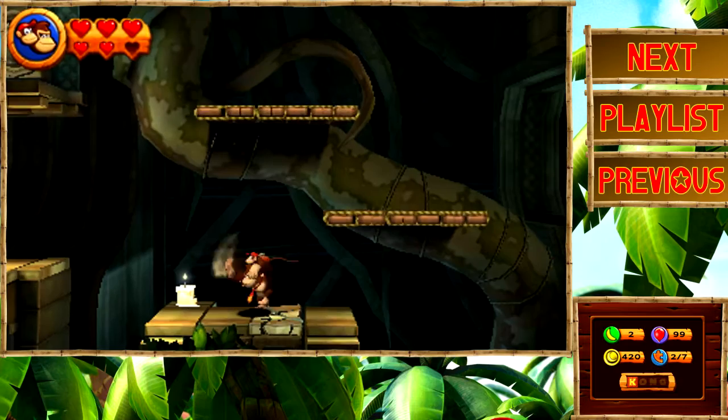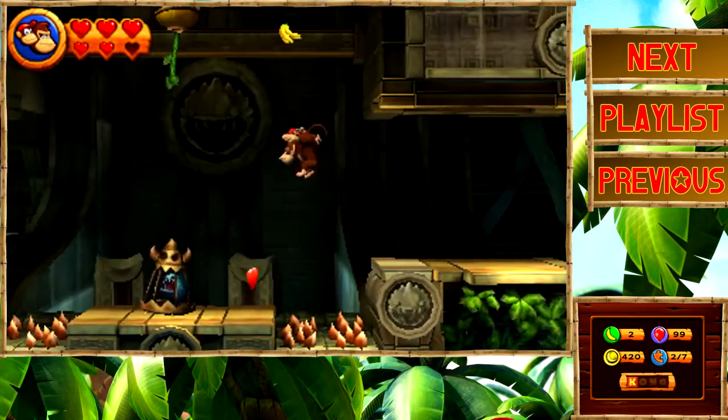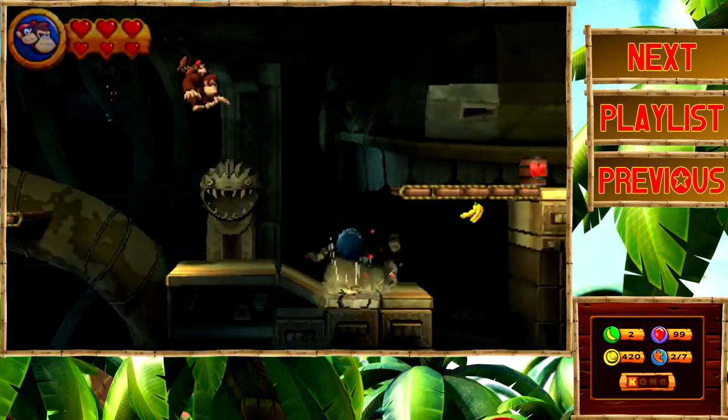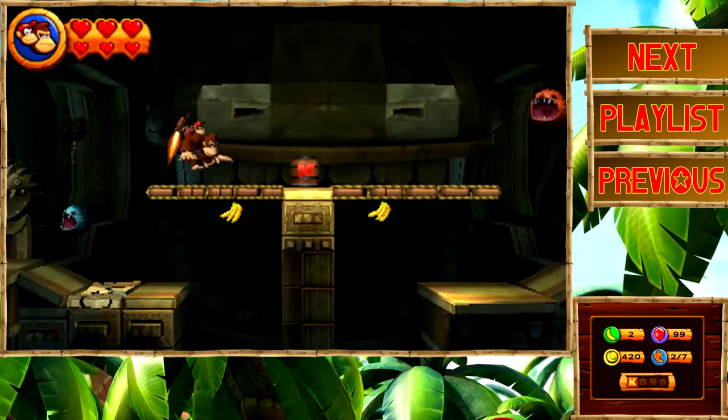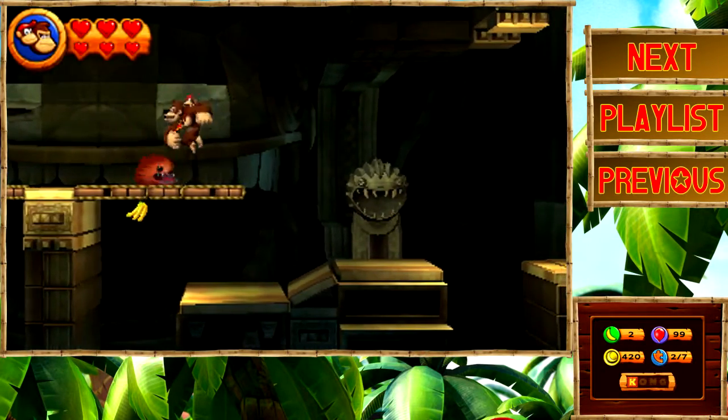I'm tempted to go back and refill on the heart. Let's do it anyway — it's not gonna take up too much time. There's a banana coin, but I don't really care; we already have like 400 banana coins. I could just restock my hearts off this barrel right here. The big biters take two hits, so keep that in mind as you go through here.